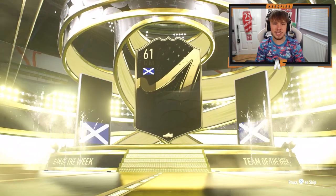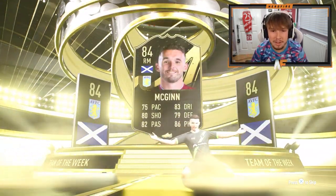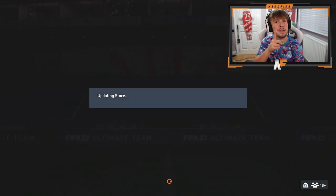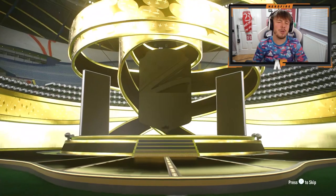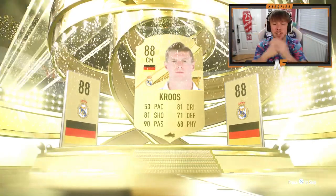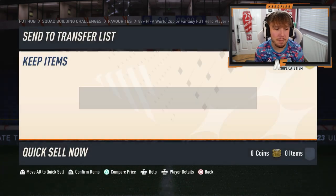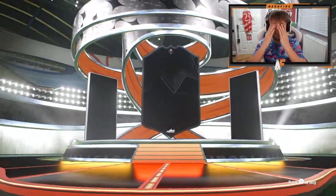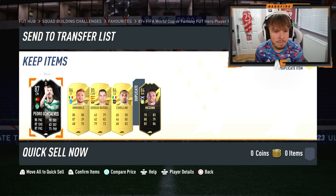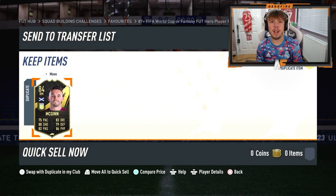83 doubles - De Bruyne is what I want to see. Scotland right mid - John McGinn - you never know, there could be a Trophy Titan behind him. There's not, there's an 84 Mount. First 5x84-plus players pack - normal gold. 88 Kroos, that's good fodder at least. Another 88, we'll take that. My final 84-plus times five - 87, this card actually looks pretty good but it's not what we want. Inform John McGinn again.